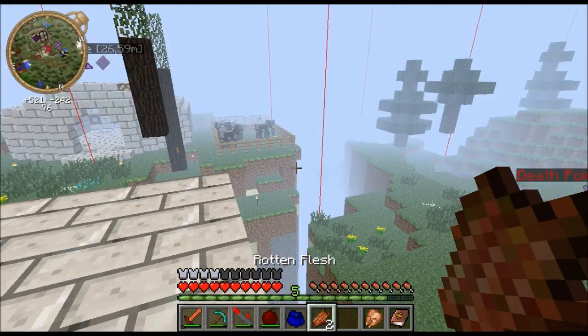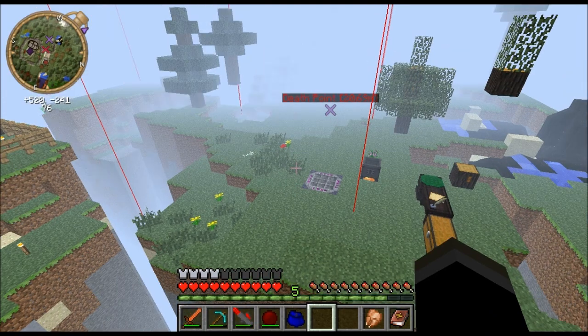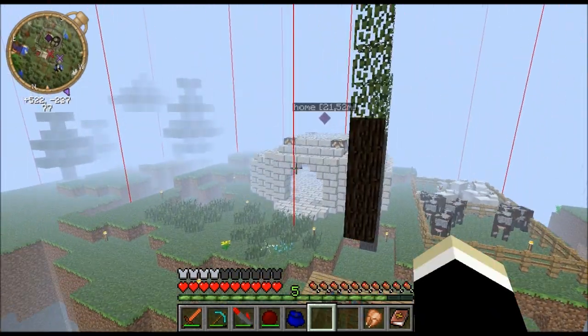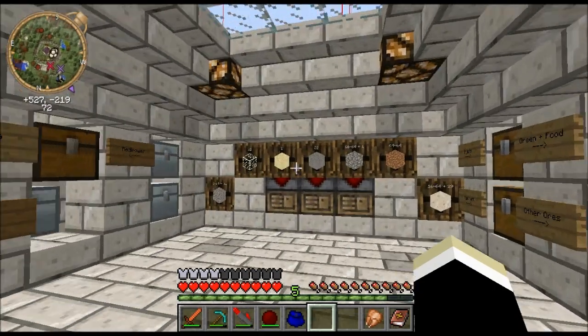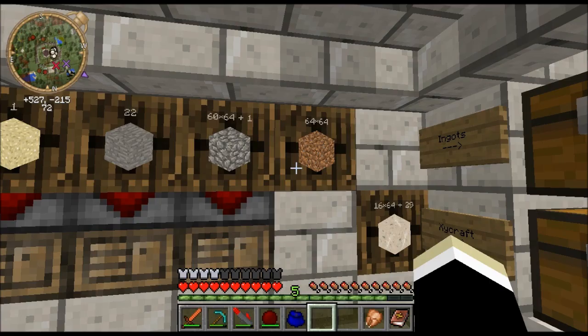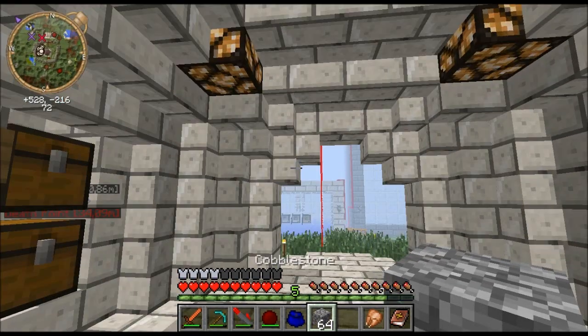I'm doubting if I want to go to the End now. I might just wait here and make one of those nice roofs. And when I see one, just look at him, and that should get him to me. There we go — make a nice roof.